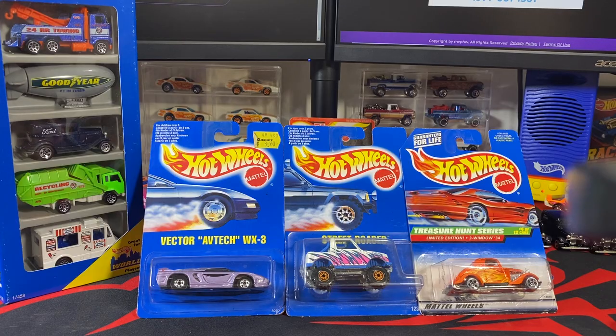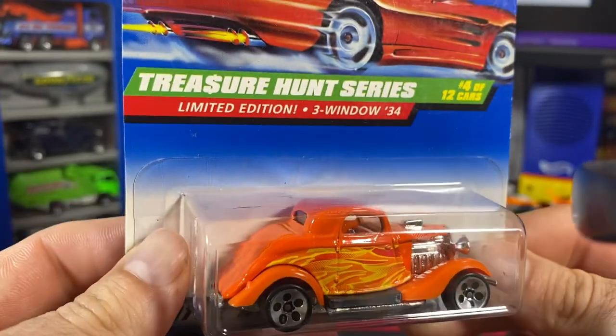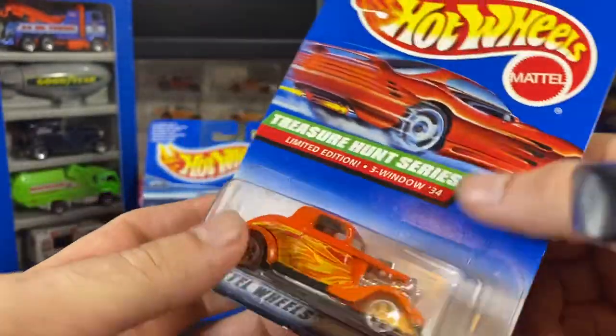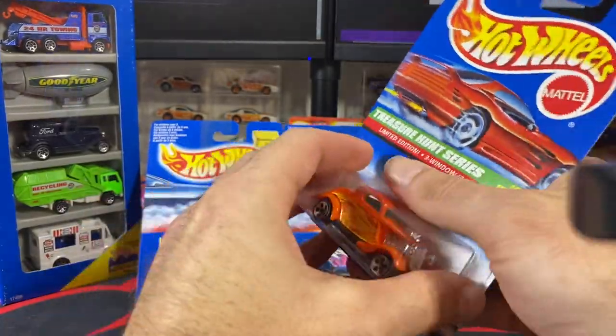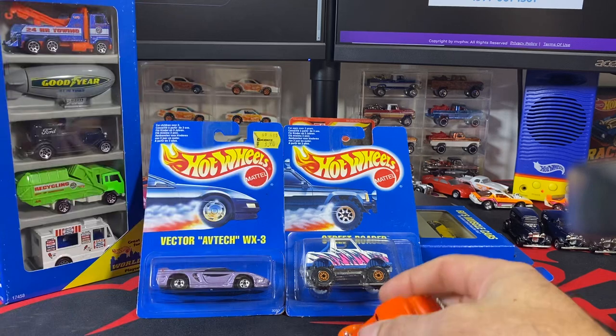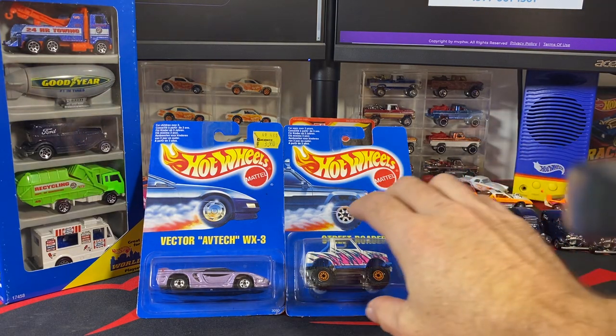We'll do these in order from right to left. First up is the small wheel three-window '34 Ford from the 1998 Treasure Hunt series. There's that one — ripped. On to the next one.